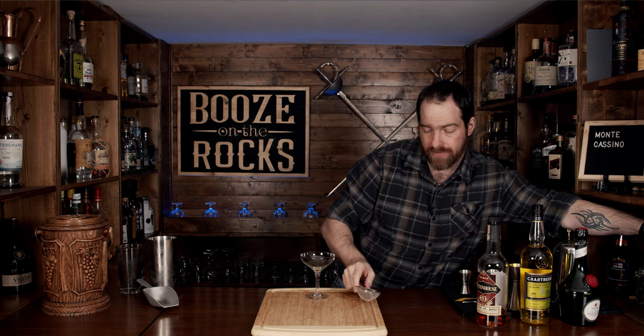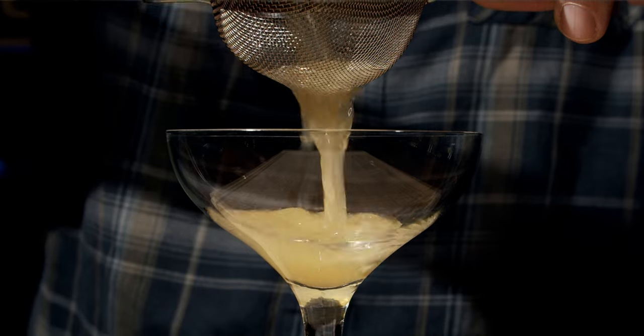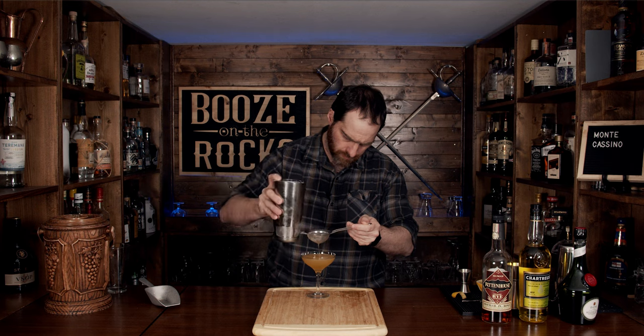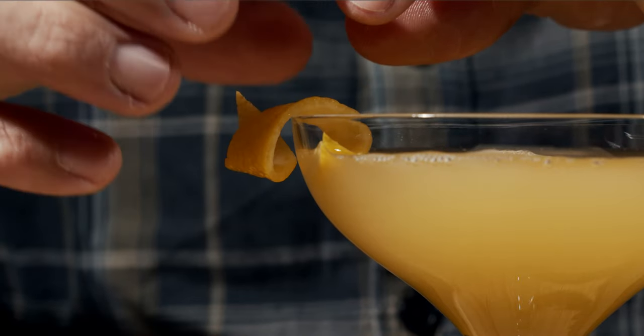We're going to serve this in a nice coupe because it's fancy. It's going to look good. We're going to use a fine strainer and your Hawthorne strainer to keep out any of the ice chunks and lemon pulp. Oh yeah, this is gorgeous. Now we're going to put a little lemon twist on here — looks fantastic.